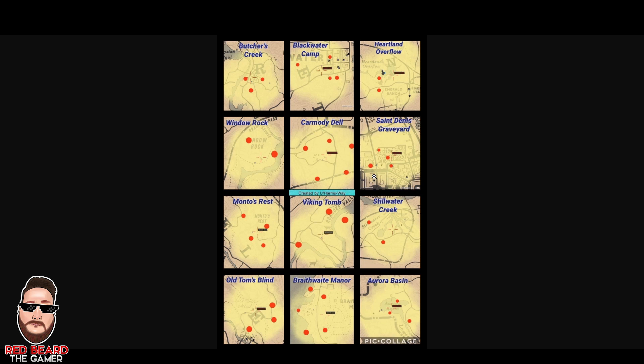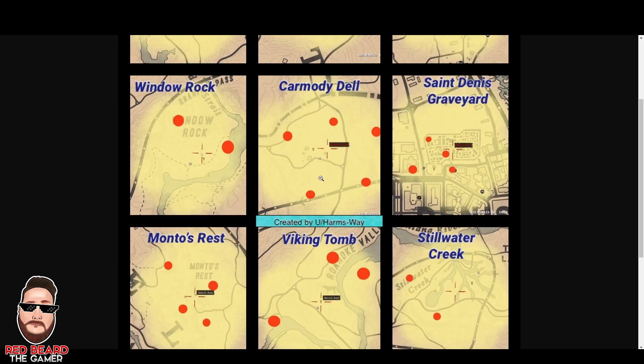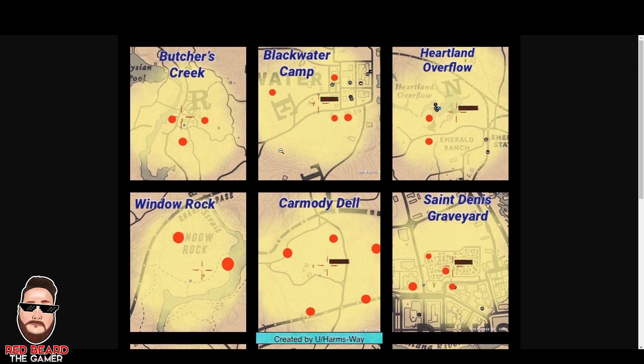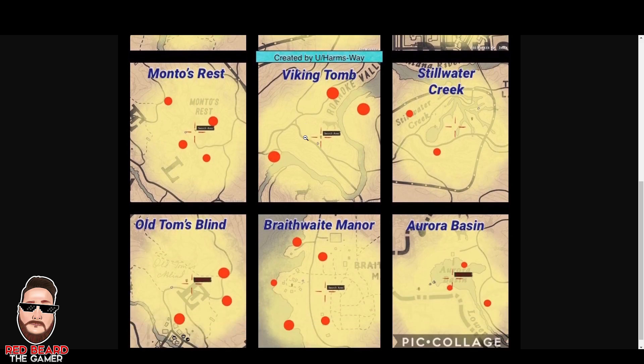Now, there's going to be a couple in here that you're not going to see, but I would say the majority of these are some of the best ones that I know — especially I do a lot of the ones over by Blackwater and St. Denis. And it covers a lot of them all the way down to Thieves Landing and Stillwater Creek. So you'll get the link — the direct link will look like this. If you click on it, it'll zoom in better and you can see them a whole lot better. You can see the exact locations and yeah, it's really cool.